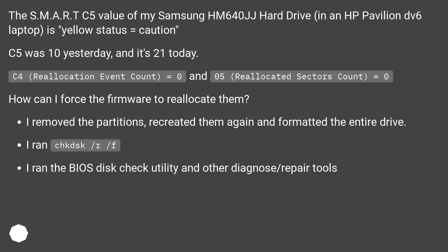C4, Reallocation Event Count, equals 0, and C0/05, Reallocated Sectors Count, equals 0. How can I force the firmware to reallocate them?